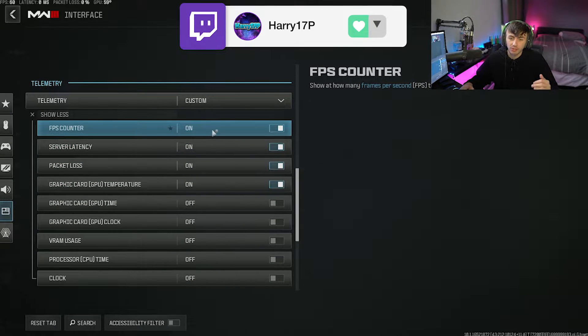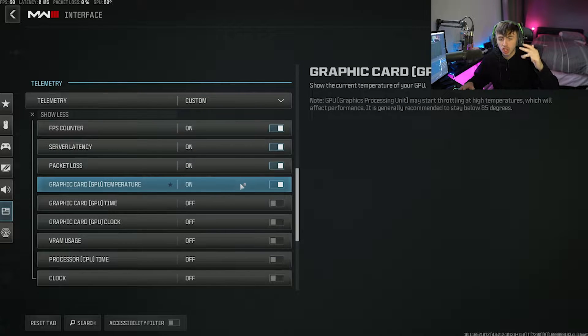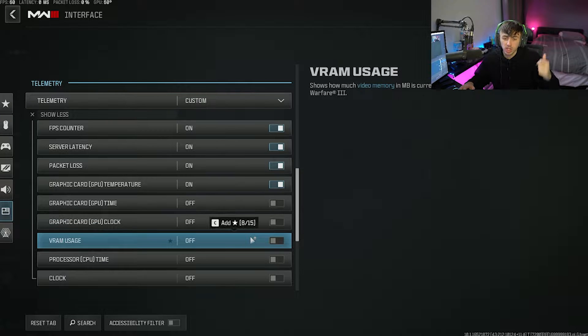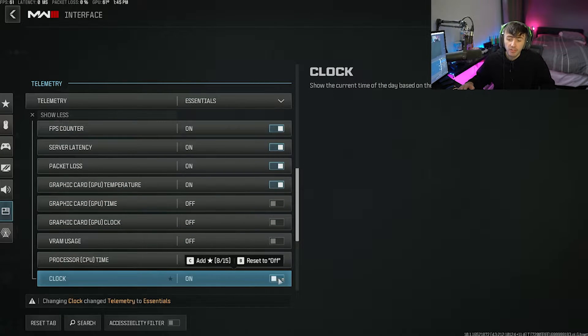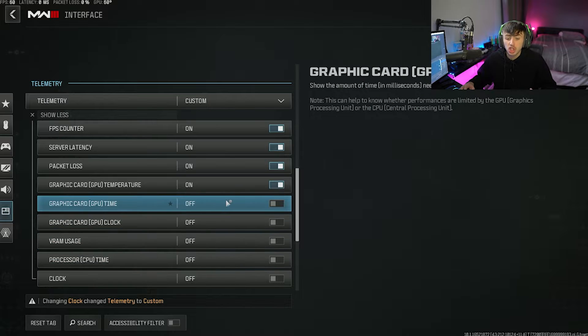And as you can see, this is where you've got all the different options. You've got FPS Counter, Server Latency, Packet Loss, GPU Temperature, Graphics Card Time, Graphics Card Clock, VRAM Usage, CPU Time, and Clock. You guys can turn on whatever you want. If you wanted to see the time in game, you can see that. If you wanted to see your processing time, you can see all of that stuff — just turn on whatever it is that you want to see and keep track of in game.